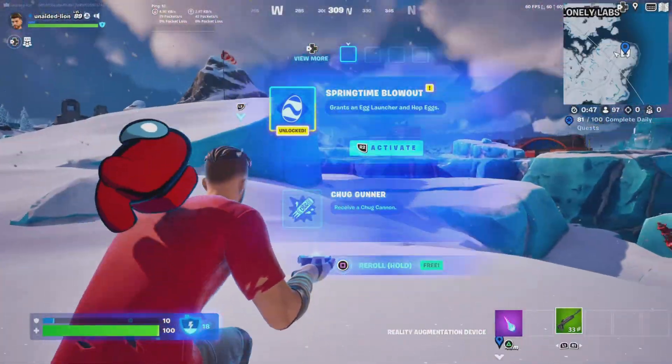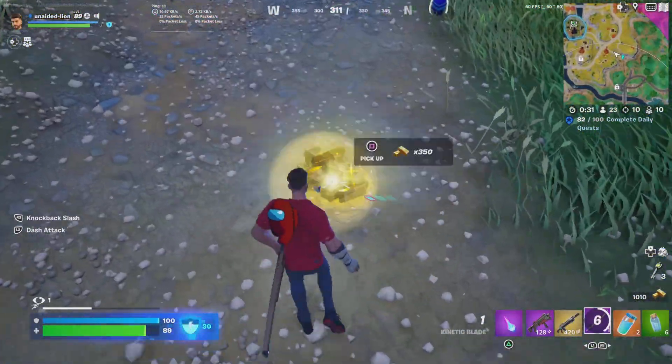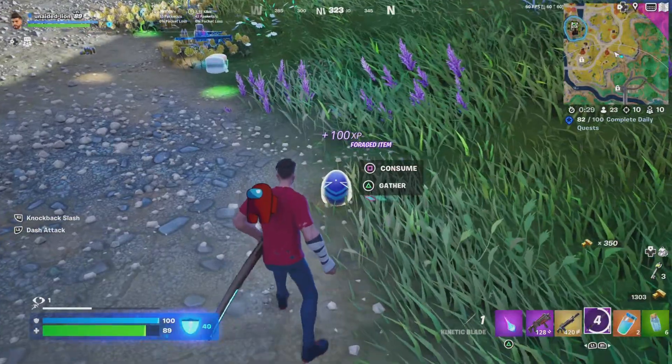Alright guys, this is a new Easter element. I'm gonna give you an egg launcher and hop eggs. I got another golden egg as well.